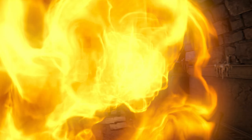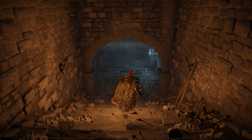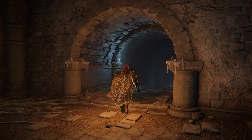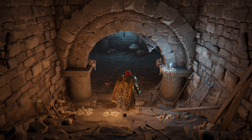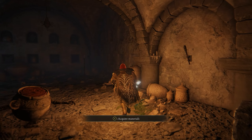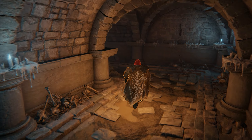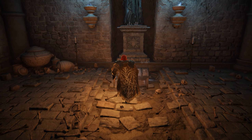Upon entering, you start off in version A of the dungeon. After activating the Site of Grace, head down the steps toward the locked dungeon boss doors. Then head down the steps to the right, leading into a room full of explosive soul jars. Sprint past them all and quickly pick up a Grave Glovewort 6 on the way. Sprint down the steps directly ahead and follow the tunnel left, leading into a room with the first transporter chest of the dungeon.